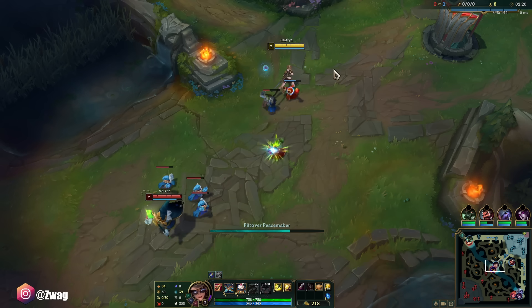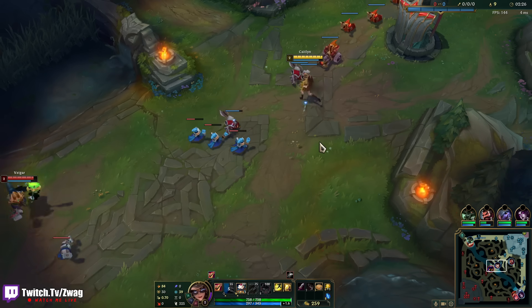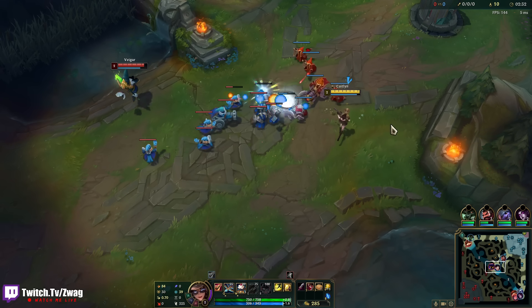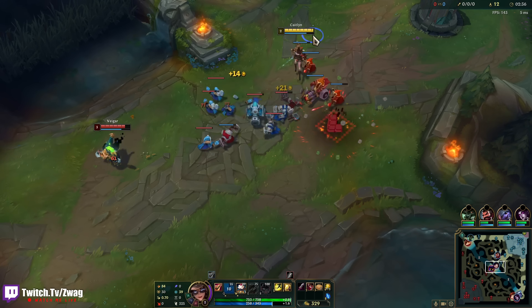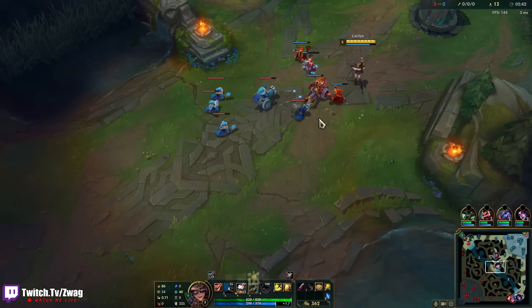Against a Veigar, he's probably just looking to farm, but I don't want to leave him alone too long because he'll get to a point where he's stronger than me. Once I get this wave pushing towards him, I can poke him from really long range. But if I push out, Hecarim is gonna come get us.